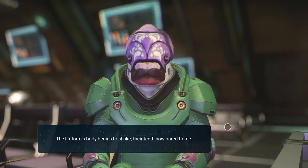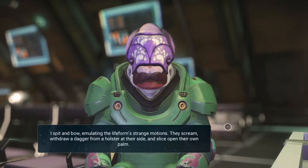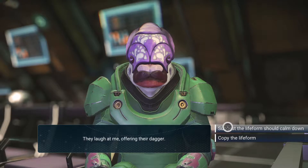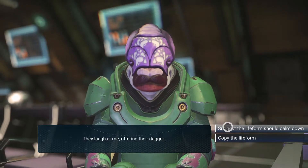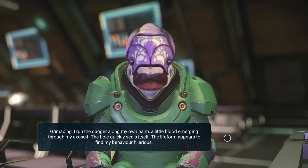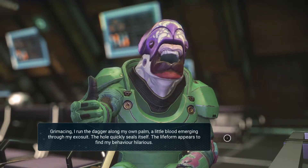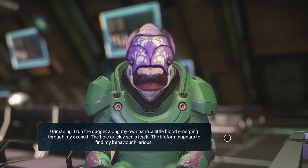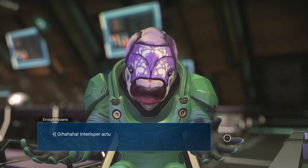So ask for information. I spit and bow, emulating the life form's strange motions. They scream, withdraw a dagger from the holster at their side and slice open their own palm. They laugh at me, offering a dagger. Let's copy him. I run the dagger along my own palm, a little blood emerging through my exosuit. The hole quickly seals itself.